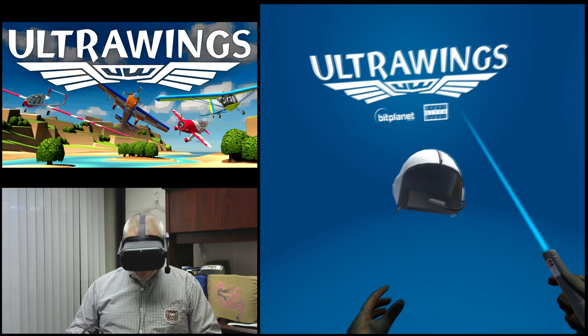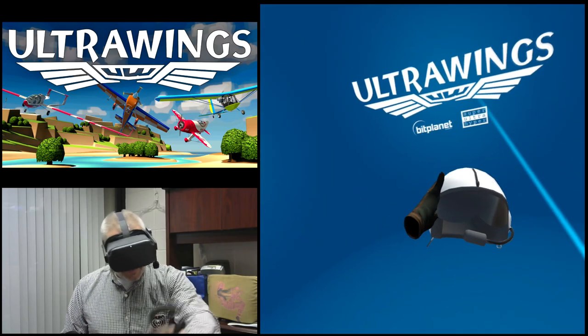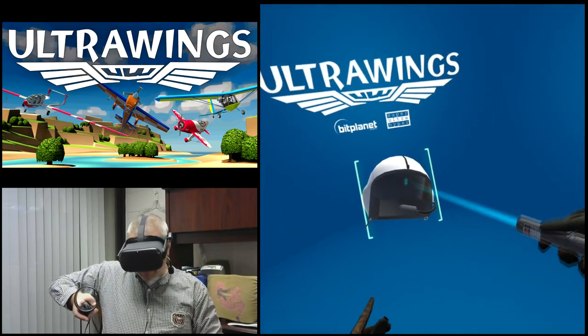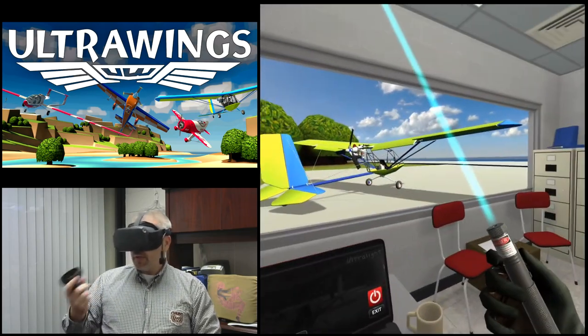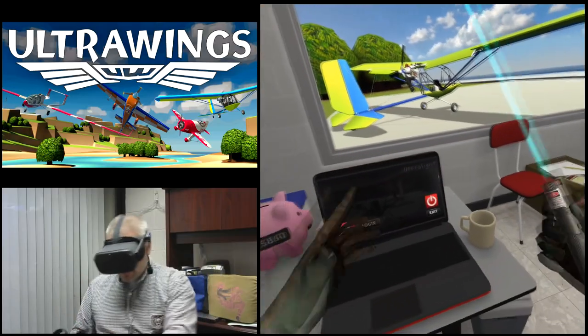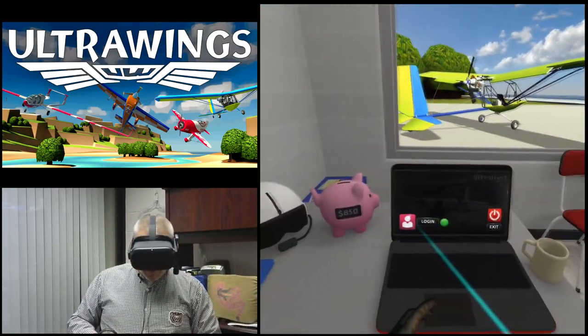Looks like it wants me to wear the helmet to get started here. I gotta say, I've got hands — I should be able to reach out and grab that helmet and put it on, but it looks like I've still got the laser pointer here. I think that's a holdover from maybe the Oculus Go implementation of this game, but come on — I've got hands now, so I should be able to grab stuff.